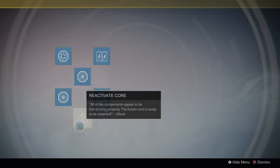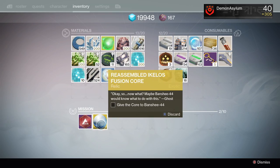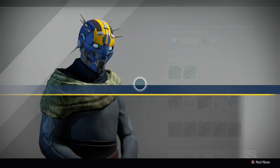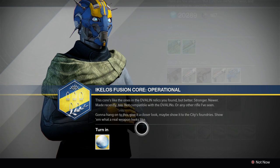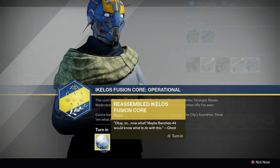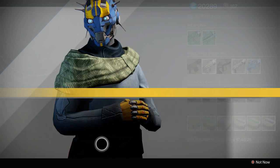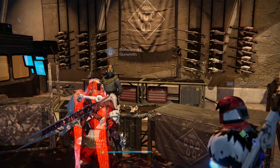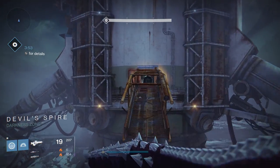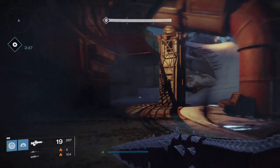Once you've completed all five modules, you will be awarded with a reassembled Ikello's Fusion Core, and you have to bring that to the Gunsmith in the tower. After that, you're basically at a dead end — as of right now, no one really knows what's going to happen, but I'm going to guess that we simply have to wait until next week's Tuesday or Wednesday reset. Will we be getting the Sleeper Simulant right away, or will it be just another part of the questline? Again, no one really knows. For a gun that seems to be such a big deal, I would say we're probably going to get another part of the questline rather than just being given the gun.